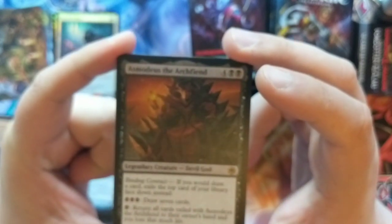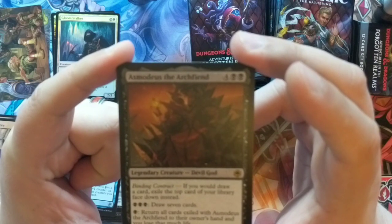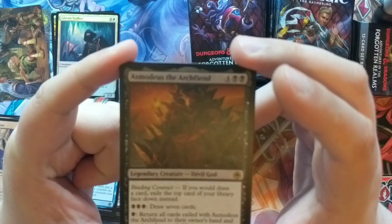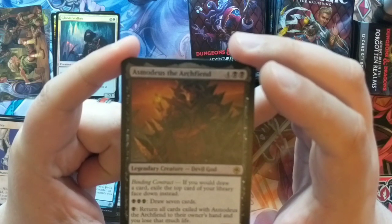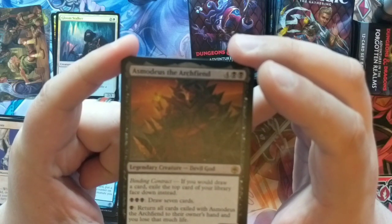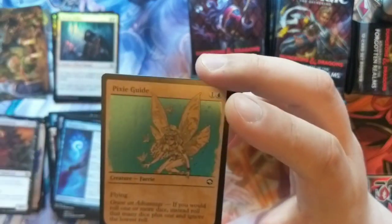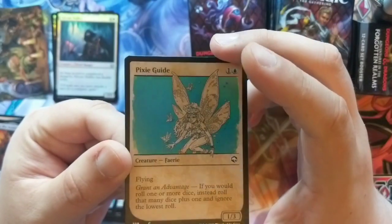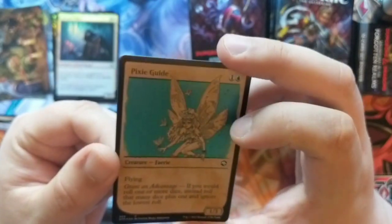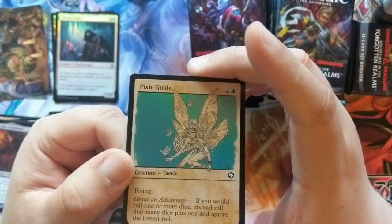Osmodeus the Archfiend — this guy is like the god of devils. He's pretty brutal. Binding Contract — if you would draw a card, exile the top card of your library face down instead, and then you can return them. This guy's pretty cool. We got ourselves a foil old-timey pixie guide. I really like the foiling on this — it's just on the background, which looks really sharp.